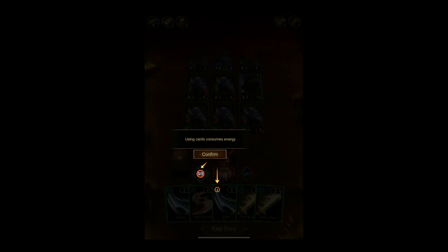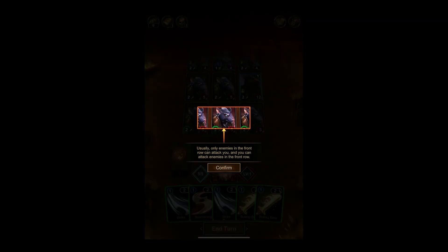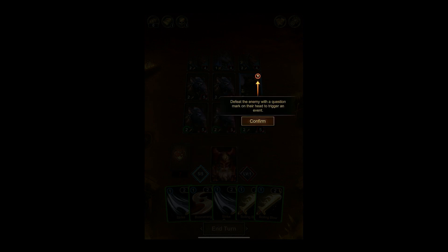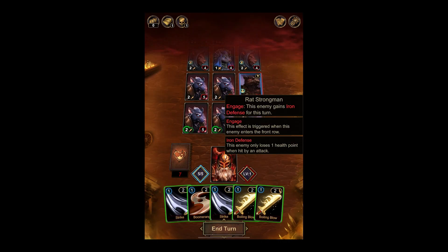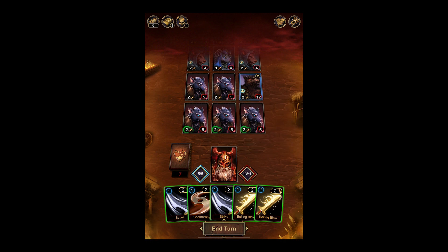Using cards consumes energy. Usually only enemies in the front row can attack you, and you can attack enemies in the front row. Defeat the enemy with a question mark on their head to trigger an event — oh, that's interesting. This enemy gains iron defense for this turn, triggered when the enemy enters the front row. The enemy only loses one health point when hit by an attack.